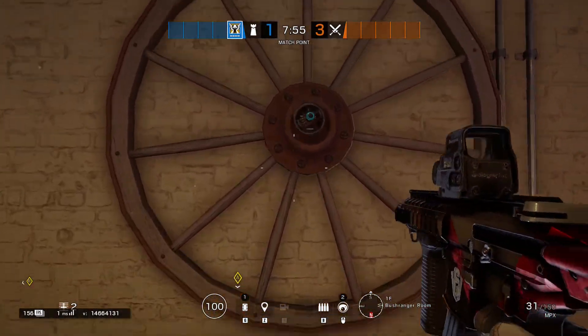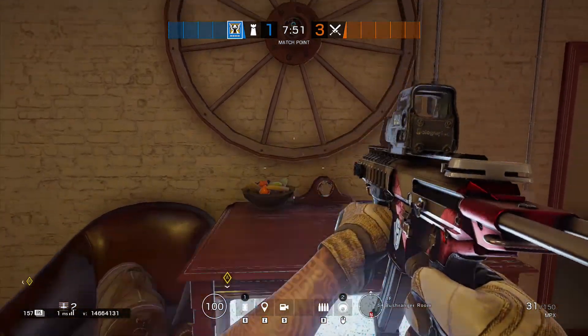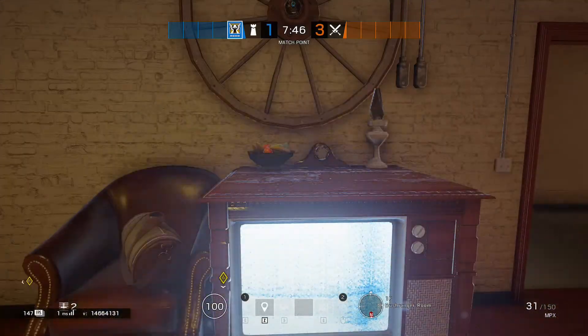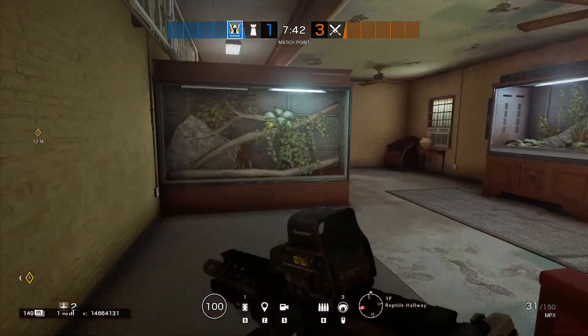Right next to it, you want to go to the bushranger room and toss your camera inside the middle of this wheel. It kind of helps it blend in and gives you a better view of bushranger room.